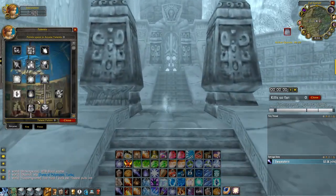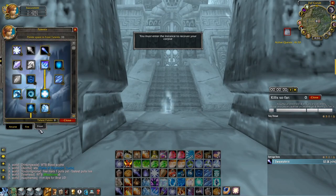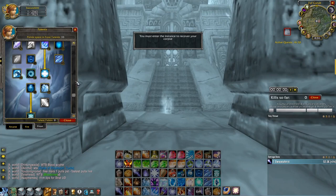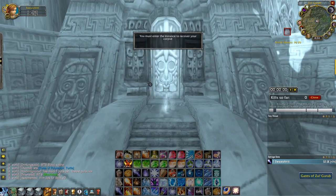If you take a look at my talents, you can see I have nothing in the arcane tree. I spec all the way down to Master of Elements in the fire tree, which is really useful for shatter comboing. The frost tree is a typical shatter spec. You can take points out of Improved Blizzard if you want — that's optional. I have them in there for a duo farm I'm working on with a friend.